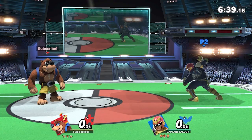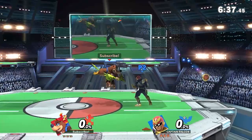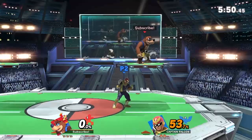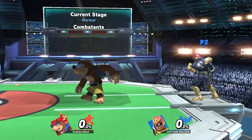Banjo gets so many combo extensions off platforms and has a strong bait and punish game with the available room on the stage. He can use the platforms for egg ladder combos on stage or from ledge. He can also drop grenades from either side of the platform with plenty of room to wrangle them and use them in neutral. Ledge trapping is extremely strong here because you can release a grenade at roll distance and then man the platform with blaster or dash dance to prepare for all options.